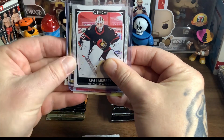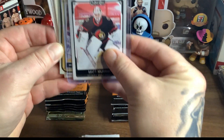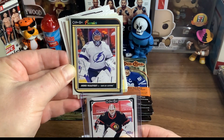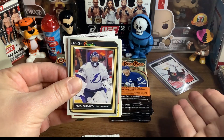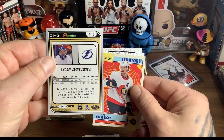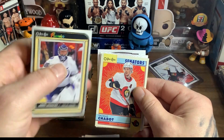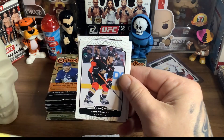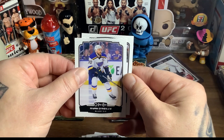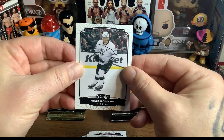Let's see what's behind Matt Murray here. OPG Premier — Andrei Vasilevsky! That's a nice card and it feels nice, good stock. Thomas Chabot, Senators — I keep all the nice cool-looking cards, otherwise I throw them out. Ryan O'Reilly, plays for the Toronto Maple Leafs now. Anze Kopitar — I think he's still there. They got rid of Jonathan Quick though, eh? That was kind of heartless — one year left on like a 5.8 million dollar contract.